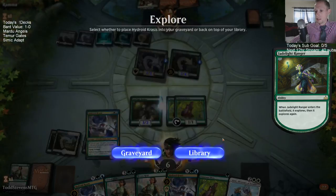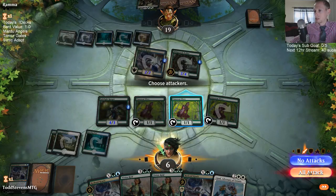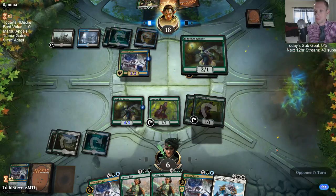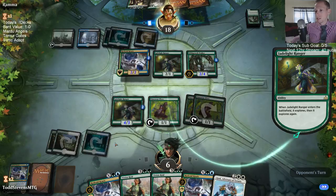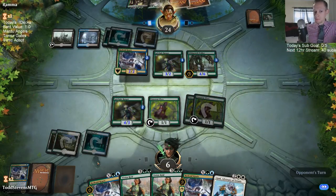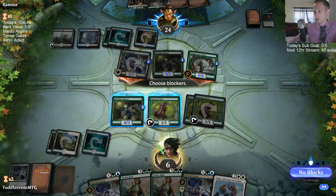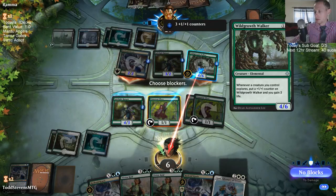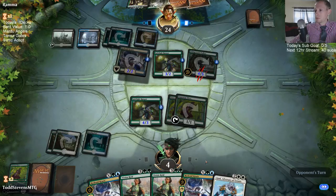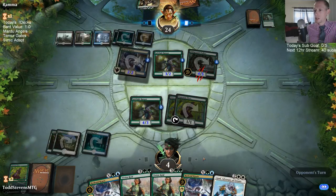This is an important matchup for Mardu Angels. I haven't played too much against this. Yeah, we're playing 25 lands — this is really unfortunate mana scenario; we're still at three mana and down to 43 cards in the library. Vivian's gonna have to kill this Krasis, and I just don't have an answer to the Wild Growth Walker now — we're so far behind.